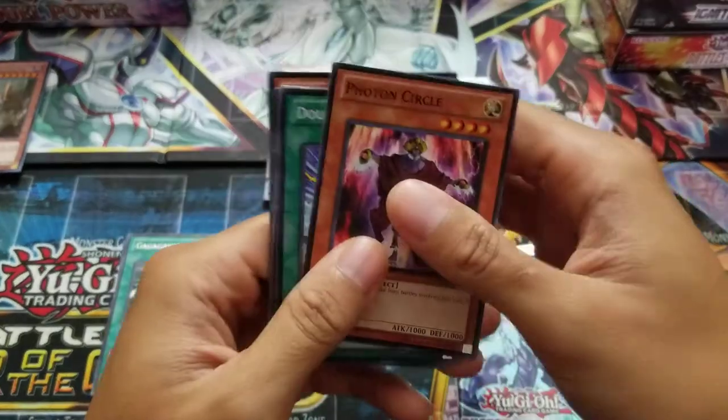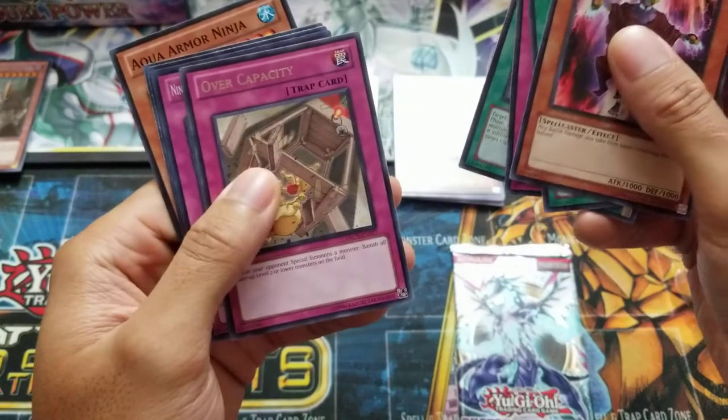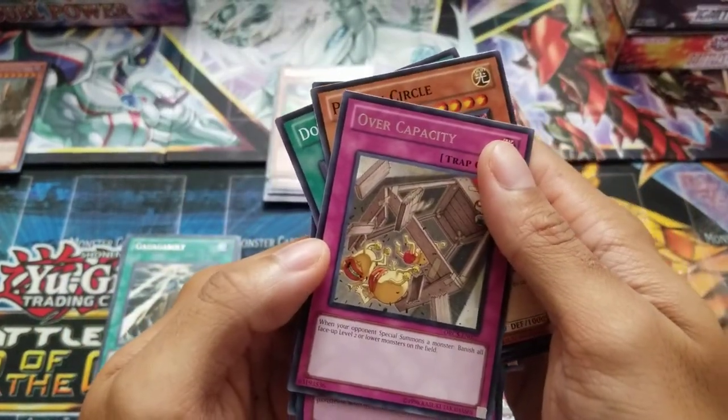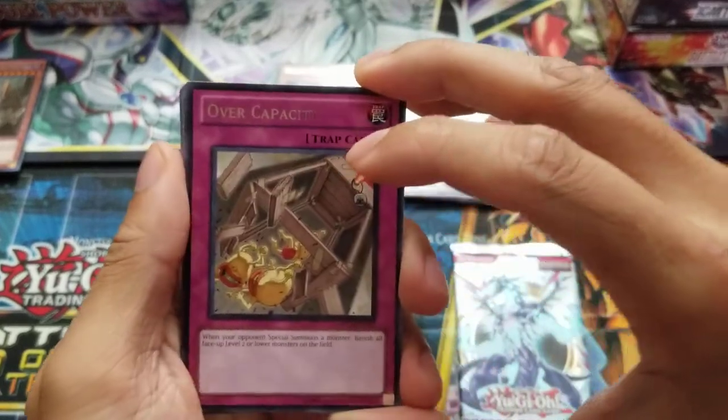Come on, foil. Photon Circle, Dasher, Splash Capture, Over Capacity — when your opponent special summons a monster, banish all face-up level two or lower monsters on the field. Got Ojama Yellow.